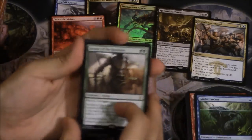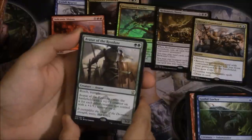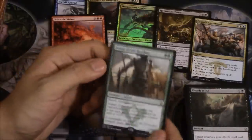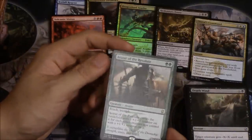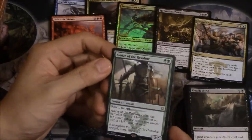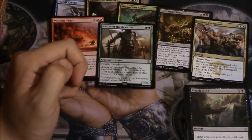Avatar of the Resolute — Reach, Trample, enters the battlefield with a +1/+1 counter for each creature you control that has a +1/+1 counter. He's already pretty big. In my opinion this card is just a better Watchwolf. The fact that it's double green is actually better than being white-green, and it has Reach and Trample instead of extra power/toughness, and it can get really big, which is always beneficial.